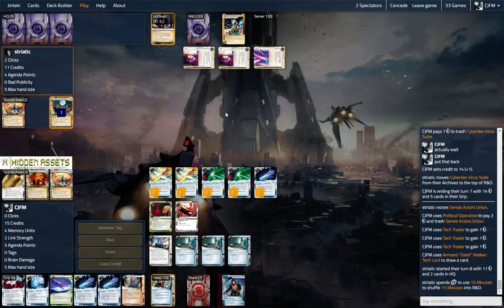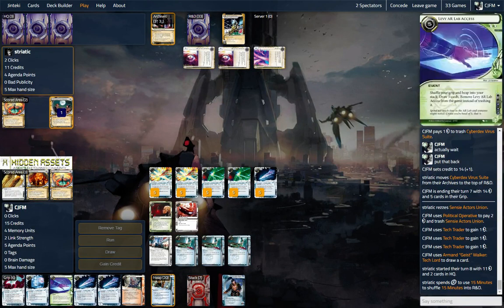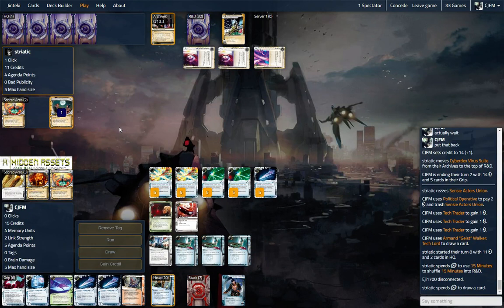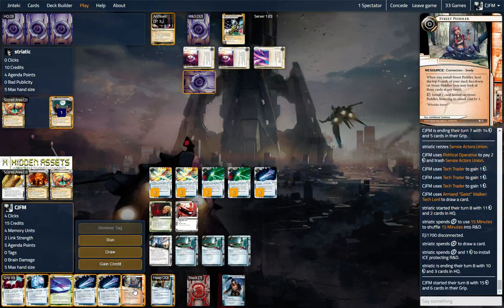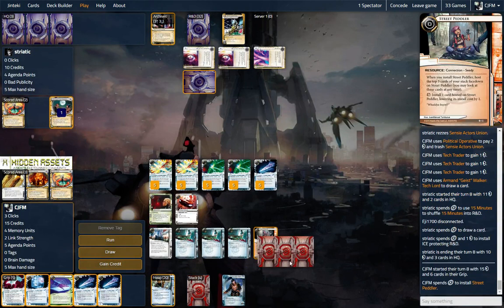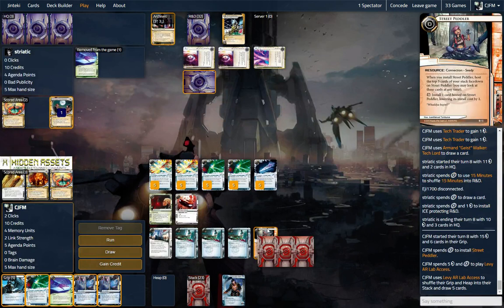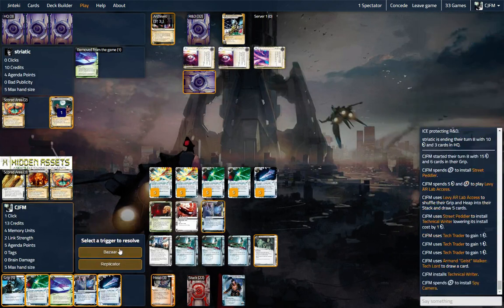It's going to click back to 15. We still have five points, so any two-pointer wins us the game. Haven't seen an Astro yet on our side — two more left in the deck. Attempted to just Levy next turn. Let's start our turn. We want to Peddler first — that's pretty good. Tech Writer is going to be awesome here. Let's Levy. Excellent — it's so good. Let's go get our Tech Writer and play out our entire hand.